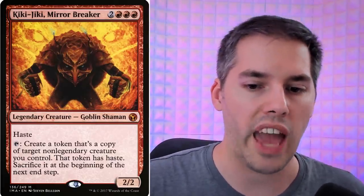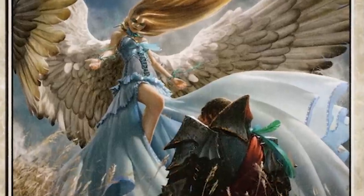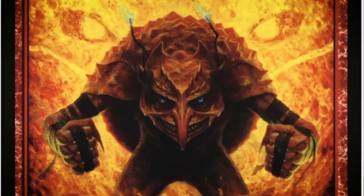The big brother to the Splinter Twin combo is Kiki-Jiki, Mirror Breaker. With haste, you can tap it to create a token copy of target non-legendary creature you control; that token gains haste and is sacrificed at the beginning of the next end step. You could copy the Pestermite or Deceiver Exarch, but it can also copy Restoration Angel. You copy a Restoration Angel, which exiles target non-Angel creature you control and returns it to the battlefield — exile Kiki-Jiki, get it back fresh, copy the Restoration Angel again, and repeat until you have a million Restoration Angels and attack for the win.